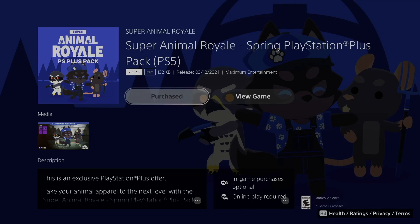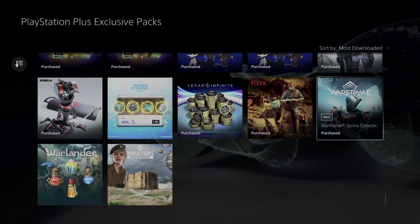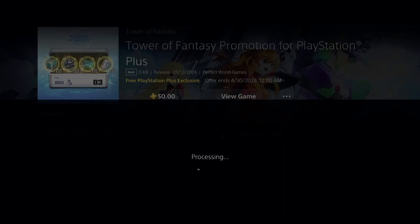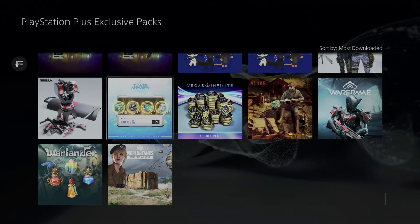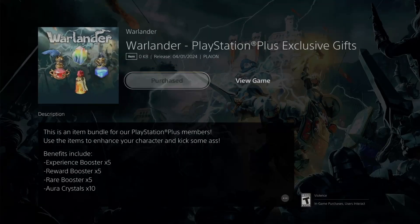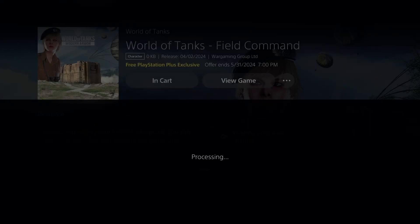Sometimes when you download the PS4 version it's the same thing as the PS5 one, so it should just give you an error on the second one — it doesn't really matter. If you have a PlayStation 5 you can still download the PlayStation 4 one, and even if you click on the PlayStation 5 version and get some type of error, you should be okay. Let's go back and we are almost done — go ahead and confirm that purchase.